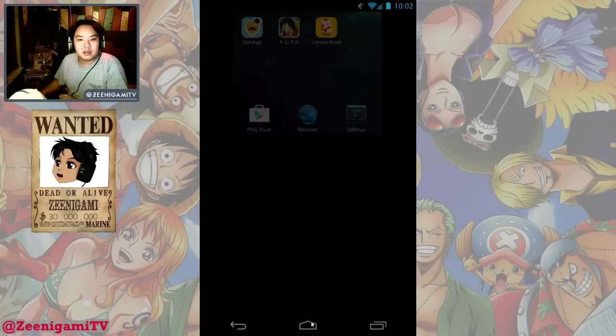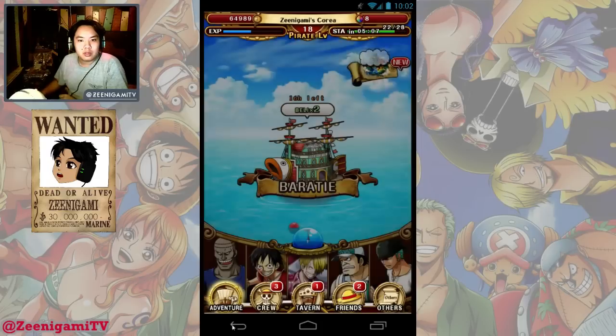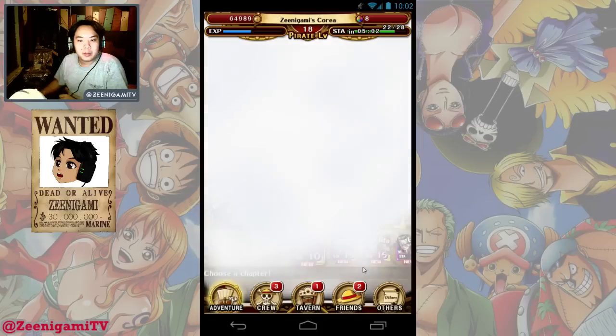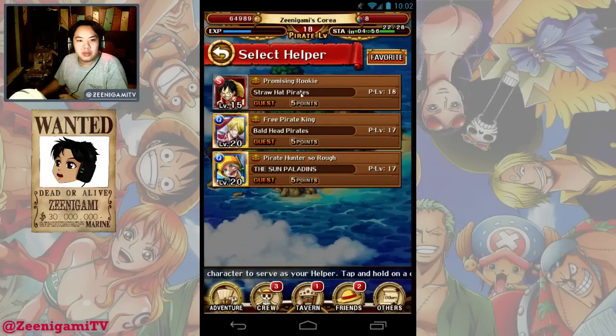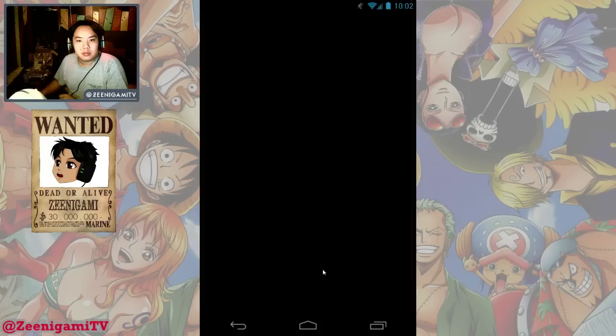Go back into One Piece Treasure Cruise. And there you go — it says mass alert, turtle time. You can look and see the turtle time, you can click on it. If you try to play it, it will give you an error. But this way you can be 100% sure that the time that you estimated for your turtle time is correct.